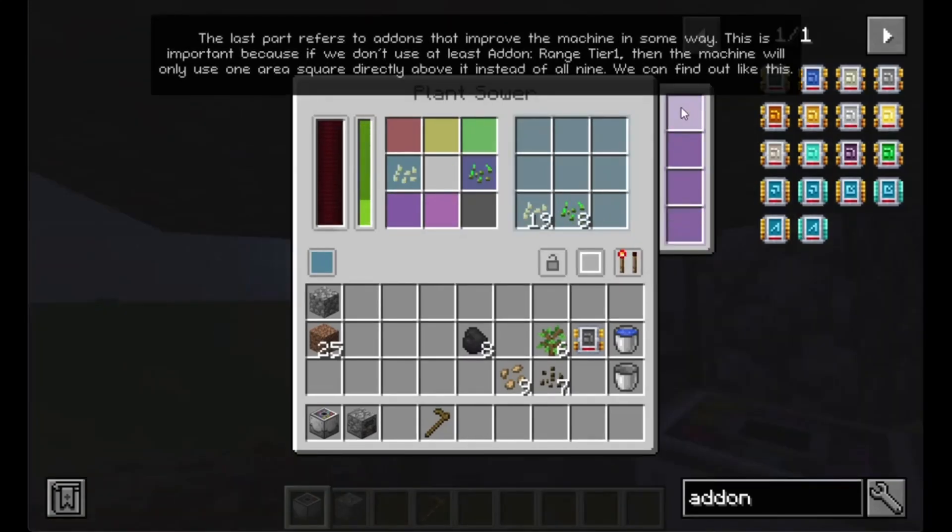The last part refers to addons that improve the machine in some way. This is important because if we don't use at least addon range tier 1, then the machine will only use one area squared directly above it instead of all 9.